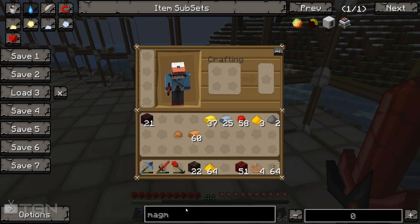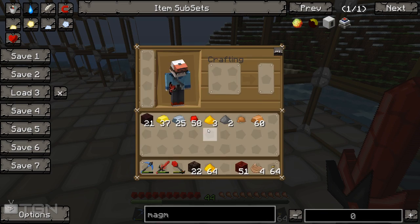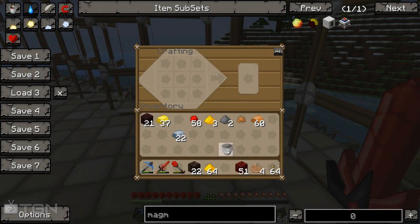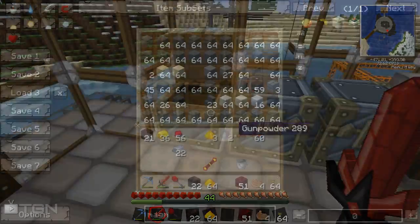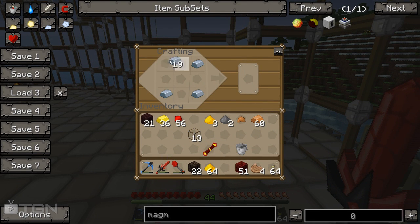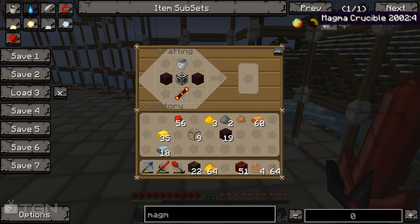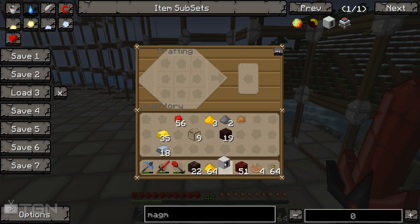So - magma crucible - that's the one we're going to look at now. We need nether brick, machine frames, redstone, copper and a bucket. Let's go ahead and make a load of this now. We've got a bucket, we need another one of these reception coils like this. We need some glass - there it is. We need to go ahead and make another one of these machine frames just like that - one machine frame. And we need the nether brick. If I can remember how this goes - a little bit of copper. There we go, one magma crucible.